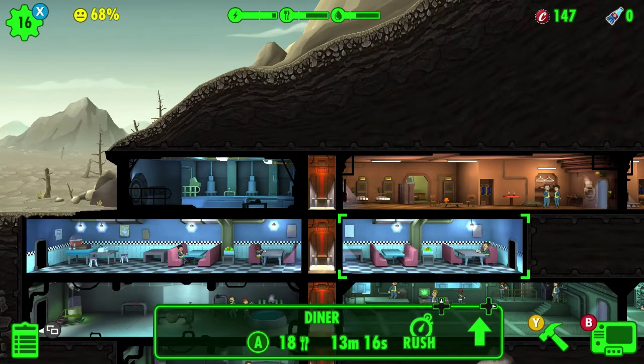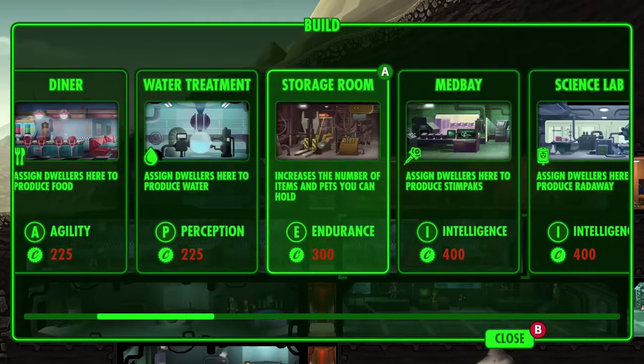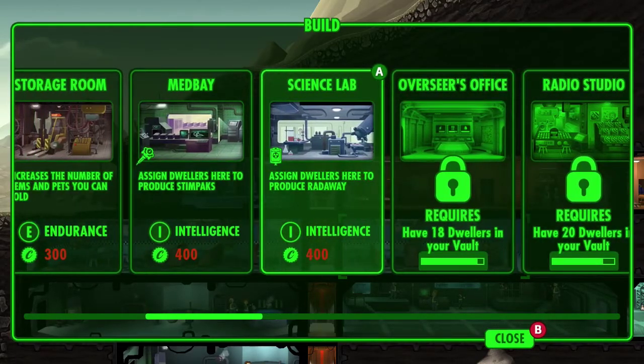A mysterious guy will show up — you've got to find them. You collect them and click on them to get caps so you can build stuff. The more survivors you get, the more stuff you can make.